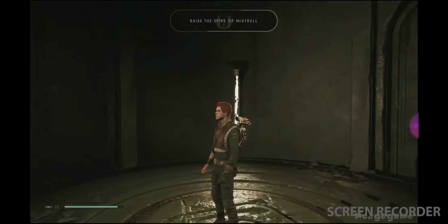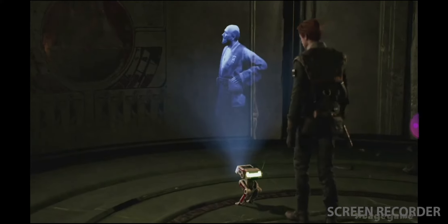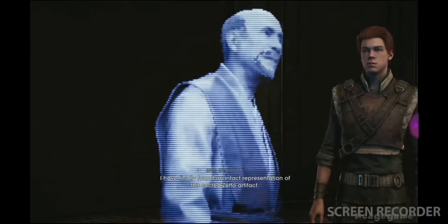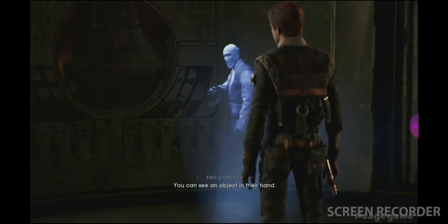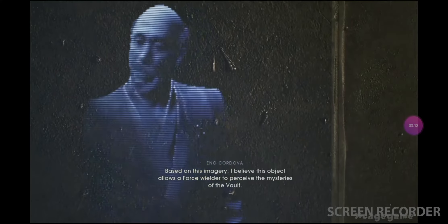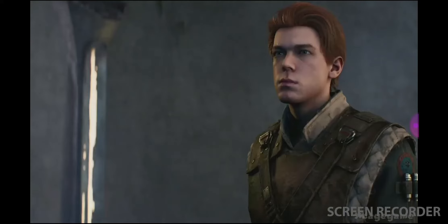Okay, what is this thing — some kind of pattern? Raise the Spire of Miktrull. Objective complete. I have finally found an intact representation of this sacred Zeffo artifact. My friend, look closely — this is Miktrull at the vault on Zeffo. You can see an object in their hand. Based on this imagery, I believe this object allows a Force wielder to perceive the mysteries of the vault. This is the key and the guide — the Zeffo Astrium. But who would destroy images of it and why? It requires more research; however, our next step is clear — find an Astrium, if any still exist.